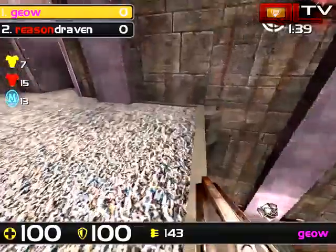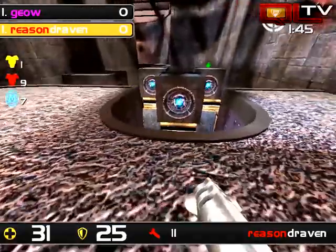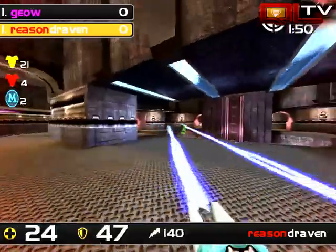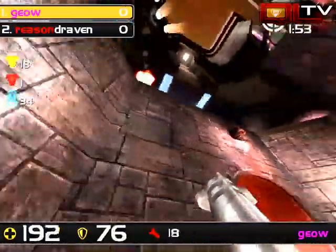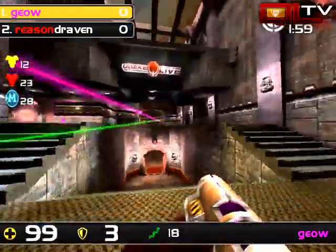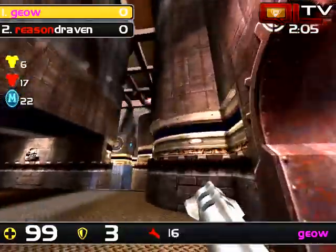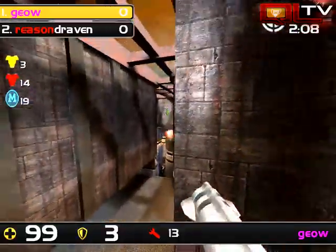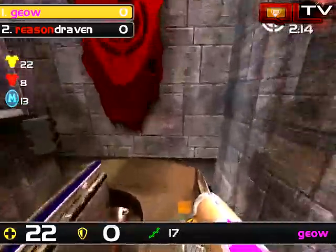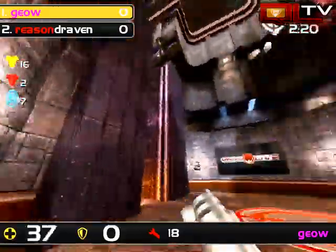Next play is going to be at yellow. It looks like Gio's not going to worry about it - he wants a rail gun. And he has it. Yellow armor is going to be grabbed here by Draven. Draven's still hurting for health - 31 health. Mega about to spawn. Gio is ready to grab it and it is his. That's going to mean Gio is going to be able to grab red armor without any real contention. Draven still made him pay, got at least one rail into him. Gets another one coming off the jump pad to yellow. Now it's going to be a long-range straight rail face-off. Fantastic work there. So that's going to keep this score 0-0.